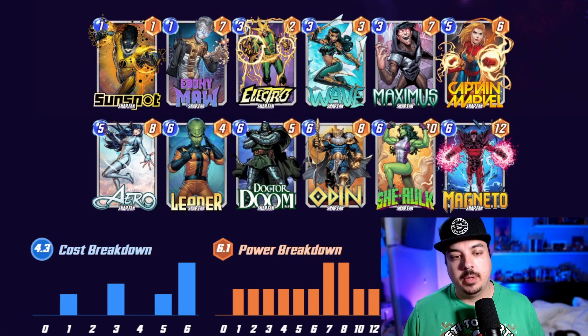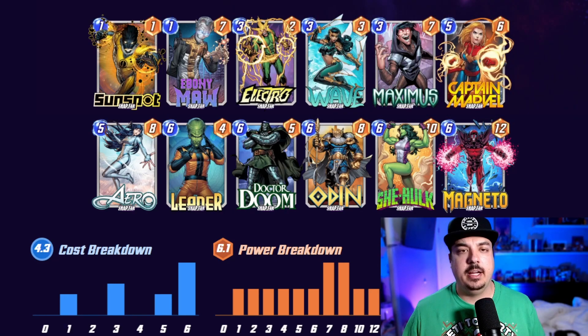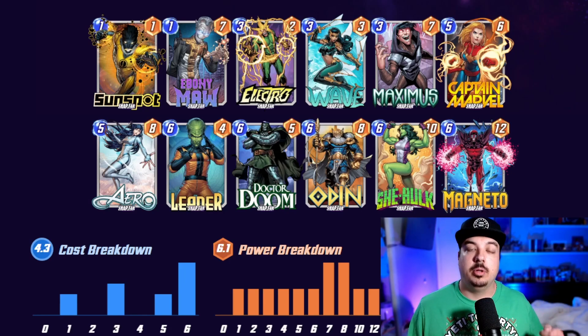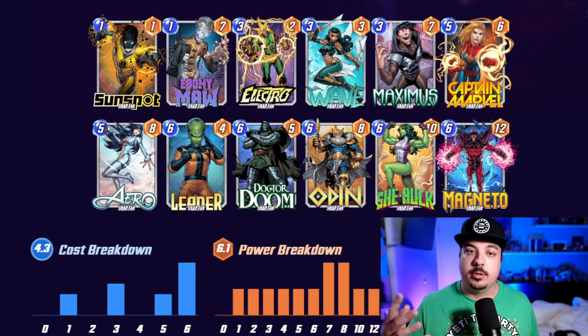You're not too worried about the one-card-per-turn restriction. The only thing it really messes up is if on turn five you play Wave, then you can't play She-Hulk and Leader on the same turn. But I found there are so many Leader decks that I was afraid to drop She-Hulk and another six-drop on turn six. The main curve is: Sunspot on turn one, Ebony Maw on turn two — normally on the same location — then Electro turn three, snap, and play a six-drop turn four or five.